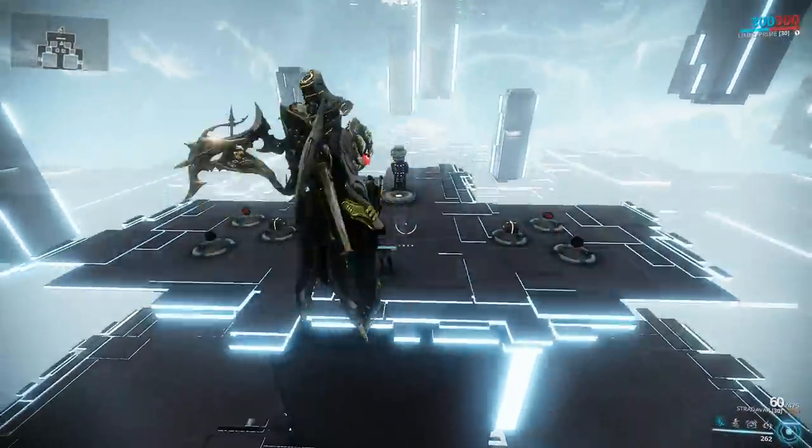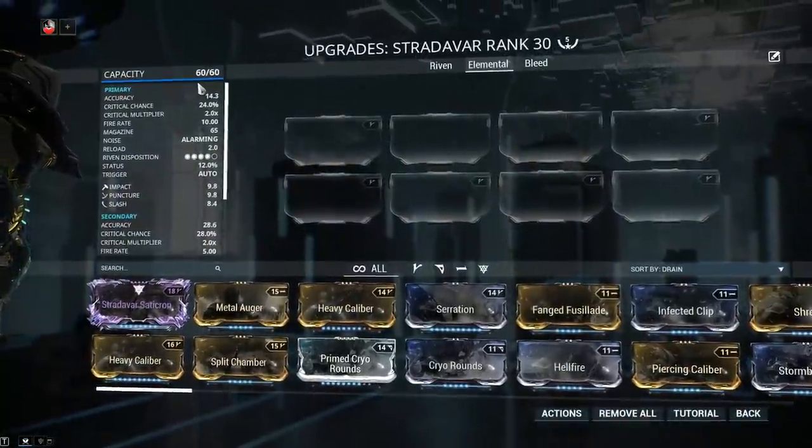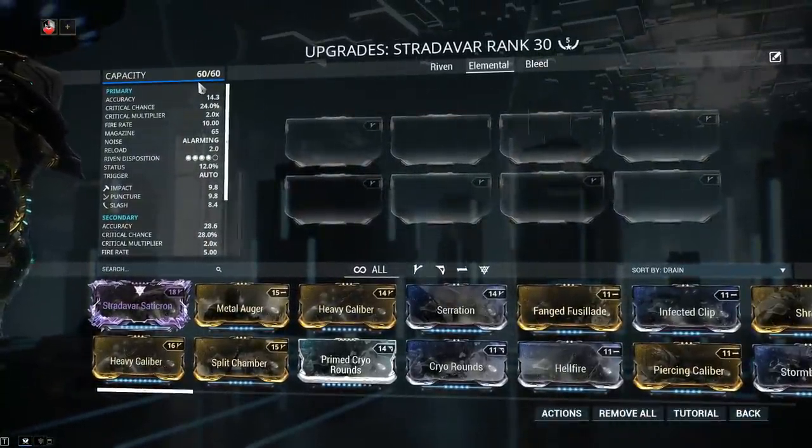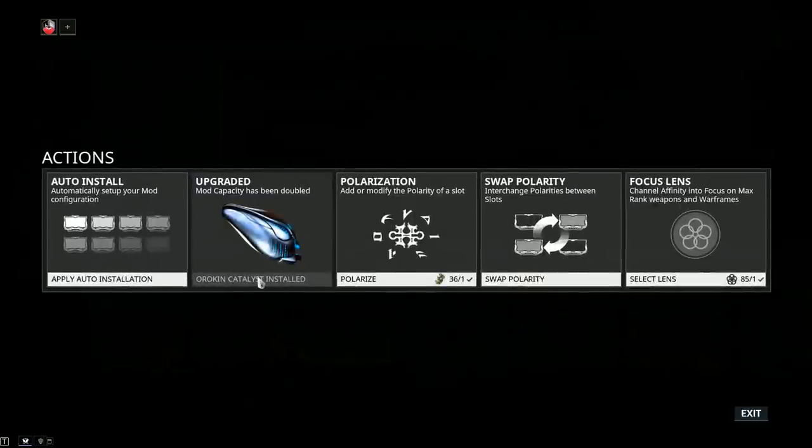Not much more to say — it's an automatic rifle with two fire modes. Let's jump into stats to see precisely what we are dealing with. Mod capacity is 60 out of 60, and if your Stradavar only has 30 out of 30, jump into actions and plug in an Orokin catalyst.